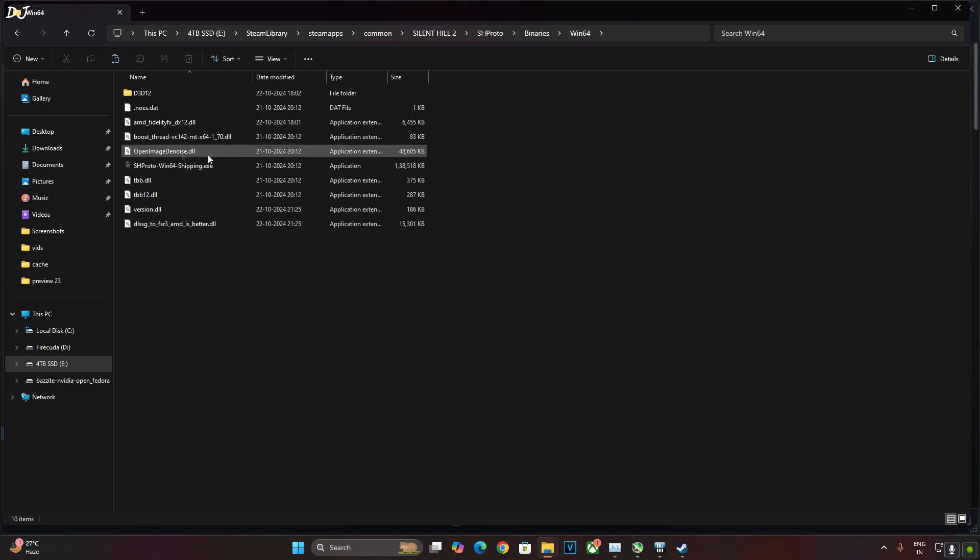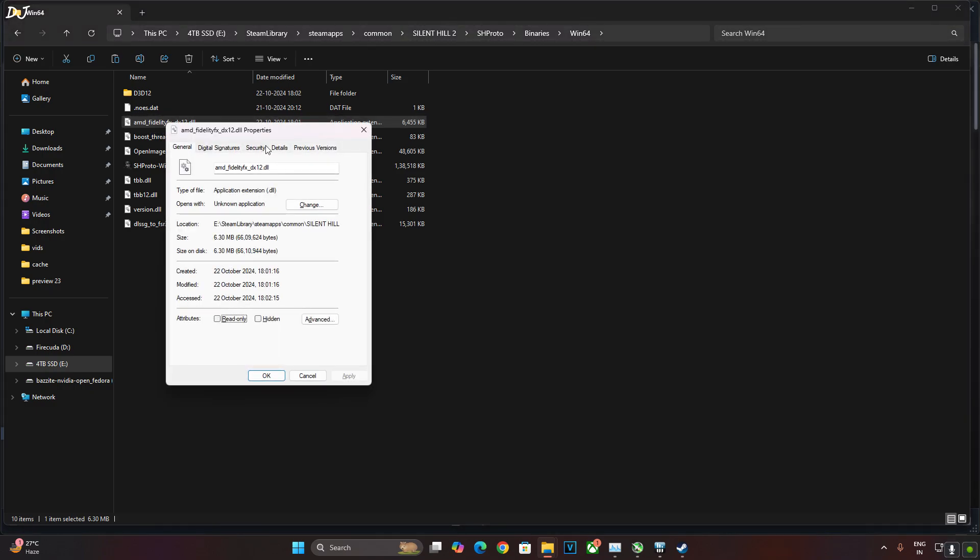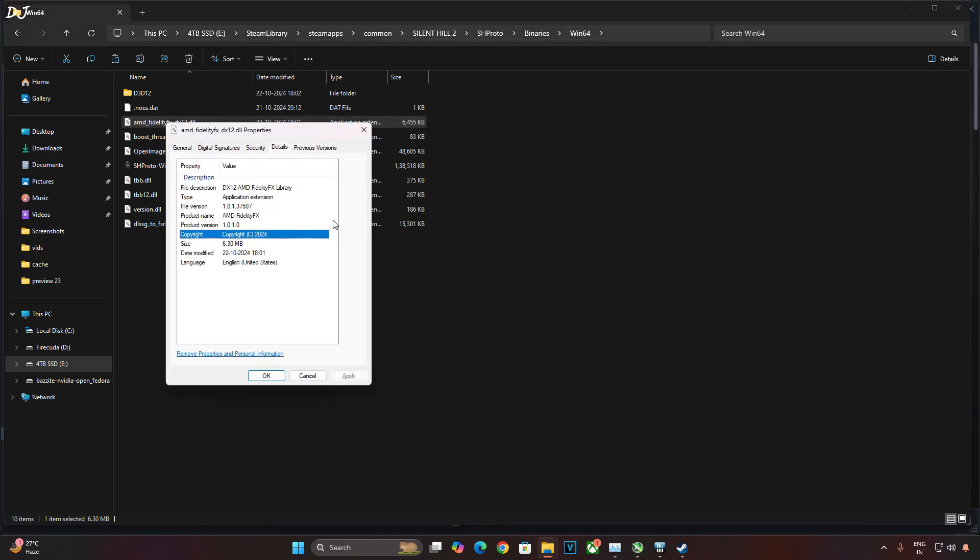I'll show you the version of FSR 3.1.1. This is the file AMD FidelityFX DX12. Right-click, go to Properties, then Detail. Version 1.0.1.37507 — it is indeed FSR 3.1.1.